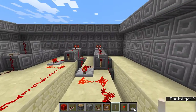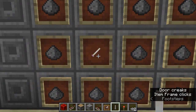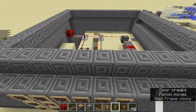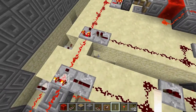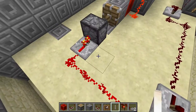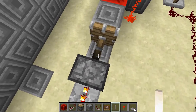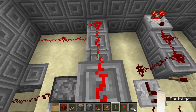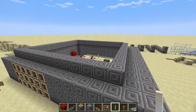When both item frames are in the right position, they open the door. The signal is not going through here, so it goes through this path instead. That pushes this block right here, which pushes the redstone block onto this path, which connects to that block there, which connects to the door — and that opens the door for you.